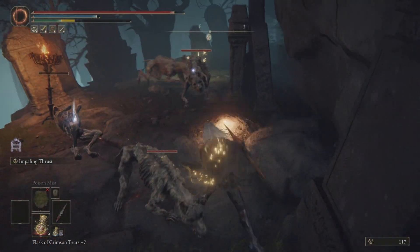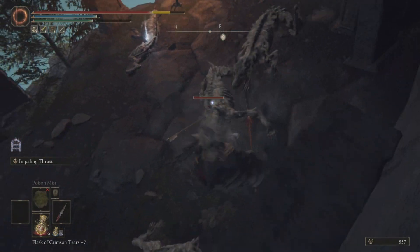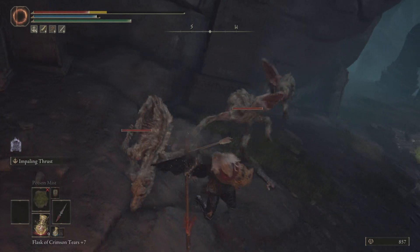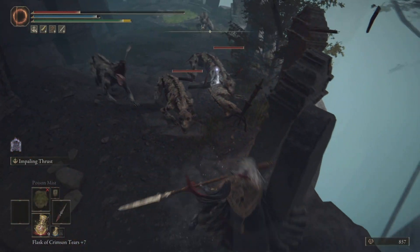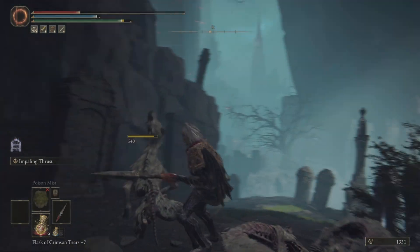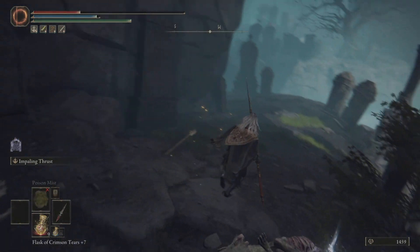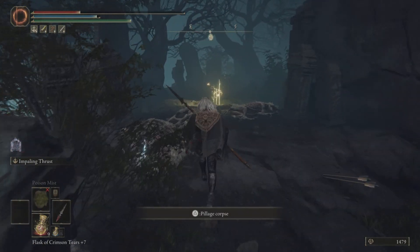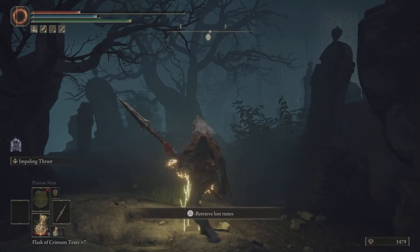Let's just get these doggies out of the way — these zombies. You just gotta be aware of this, this is gonna happen. These guys are gonna attack ya. So this is where the teardrop scarab is gonna be, right here. Just get it out of the way and you shall have the prized item.